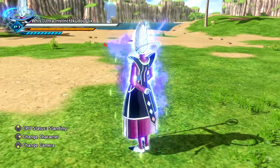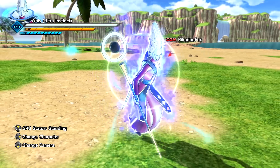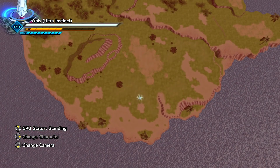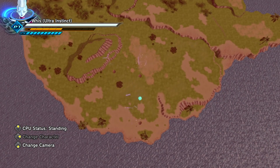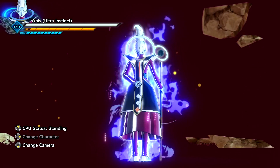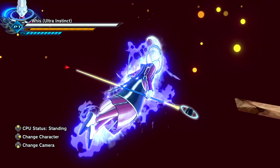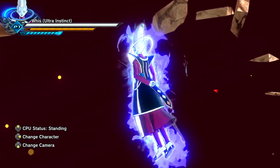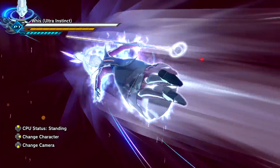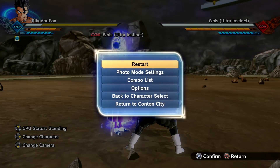Now we're on the largest map in Xenoverse 2. We're going to see if this ultimate can actually destroy it. Here it is — Divine Chaos. What the heck? Where's all the cool destruction effects and the cracks? It definitely does still destroy the map, but it looks like the effects don't really work all too well. Did you guys see that? I saw a glimpse of the stage — I saw it again.